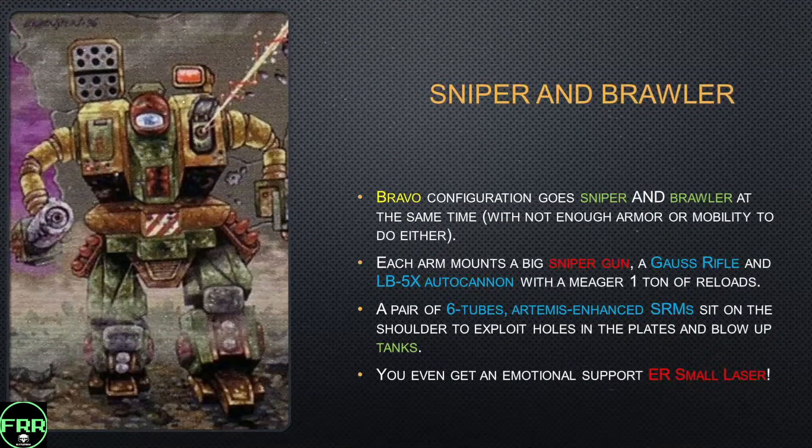Bravo configuration goes for a sniper-slash-brawler-at-the-same-time kind of configuration — with not enough armor or mobility to actually do either. Each arm mounts a sniper gun: a big one and a tiny one — a Gauss rifle and an LB-5X — with a meager one ton of reload for each, so you have to choose between slugs or clusters for your LBX. You then get a pair of six-tube Artemis-enhanced SRMs, giving very good accuracy at shorter range. You even get that small emotional-support ER small laser in the little trap door on the side where the ER medium lasers normally go on the Prime — cute, not super useful, but you have half a ton of pod space to do something with.